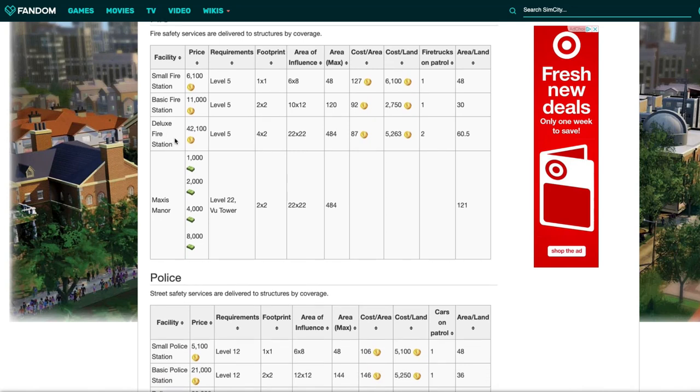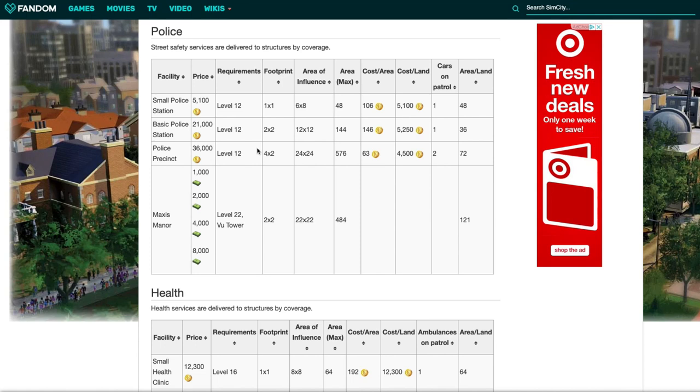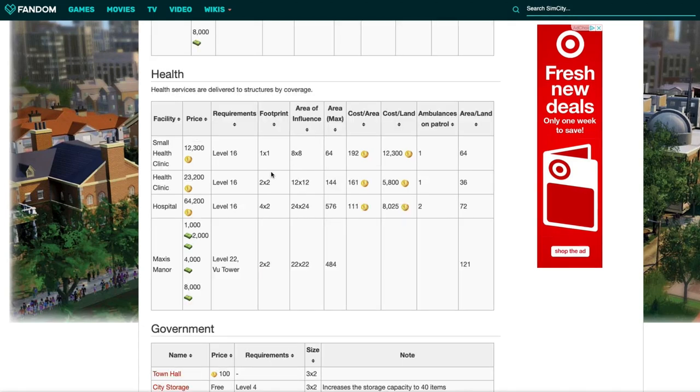Level 5 unlocks the fire station. Level 12 is when you unlock the police. And level 16 is when you unlock the health.